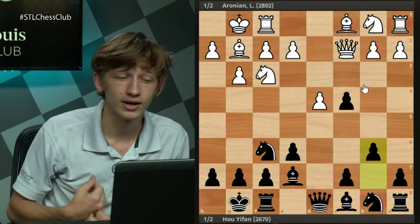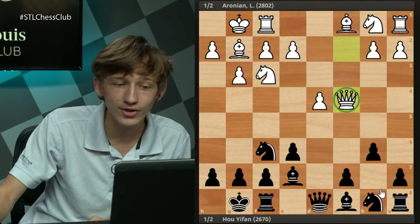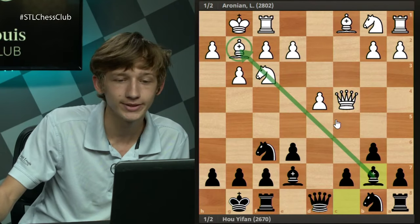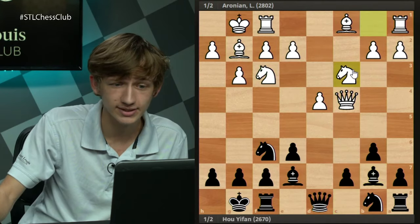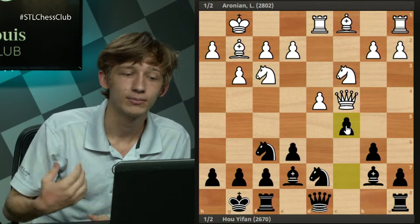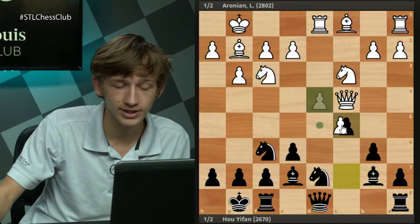b5 has also been played and is a very serious move, met by a4, then b4, giving a very interesting position. But Hou Yifan's idea was b6 — not going two steps. At first glance it looks as though you've done nothing to prevent Qxc4, but thanks to our move order, we get to develop the bishop to the comfortable diagonal on b7. Qxc4 is not a very testing variation — the game might continue Nc3, Nbd7, Rd1, and c5.